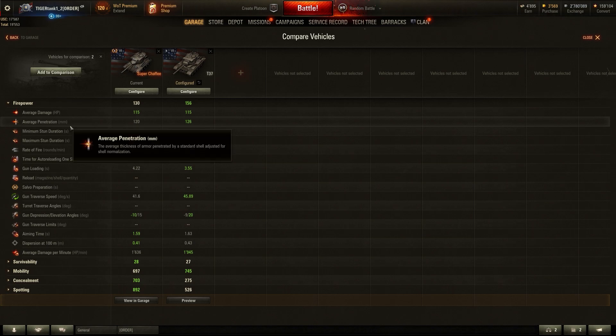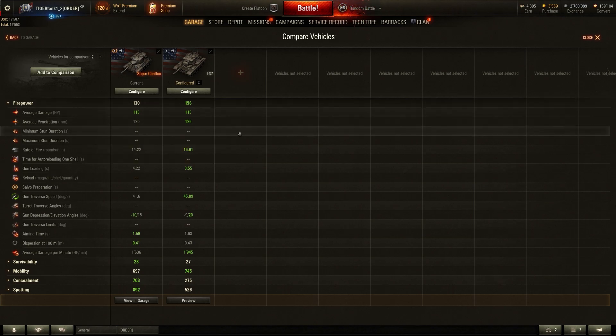The T37 has a better rate of fire, better pen, better gun loading, better gun traverse speed, and better gun elevation angles, though slightly worse depression. Nine to ten degrees of gun depression is really good. The aim time is probably the same if you use an equally skilled crew. The dispersion is pretty horrendous — 0.41 at 100 meters — so there's no sniping happening with the Super Chaffee.